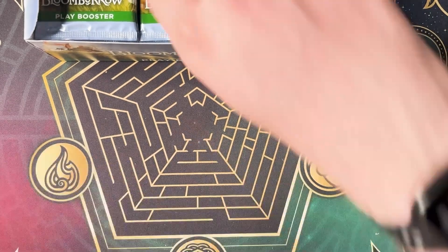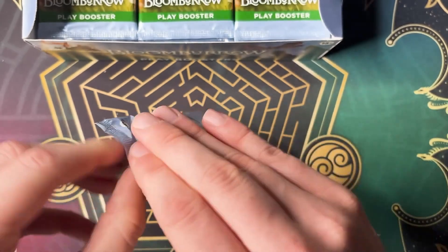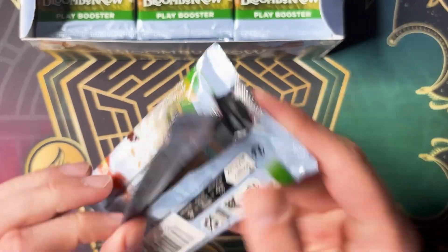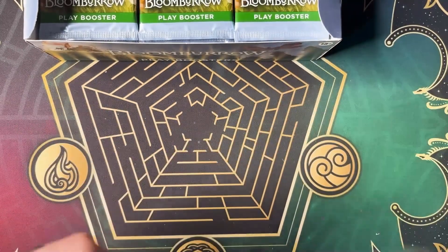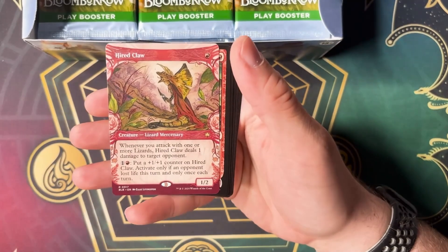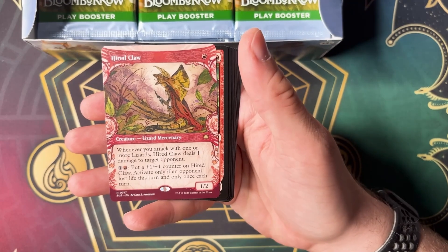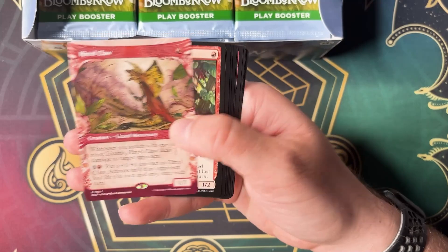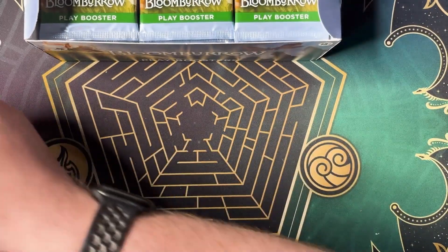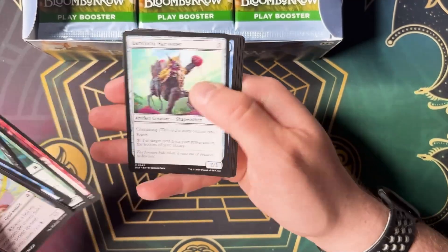Honestly, this set looks to be a really fun one to go ahead and draft. I know that these are technically not draft boosters — they're play boosters, and there's all sorts of crazy things to that, but why not, give it a shot. Hired Claw — gorgeous. I've seen a couple of games and this one seems to be pretty darn good as a one drop. Ellie Livingston. And we got the regular Hired Claw — double Hired Claw in one pack. I'm going to take that as a pretty good pack.